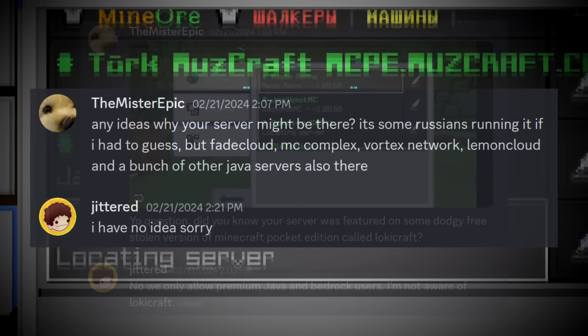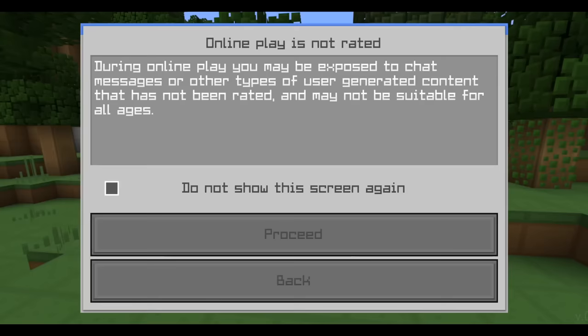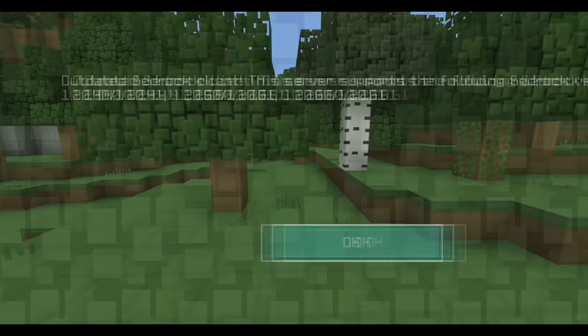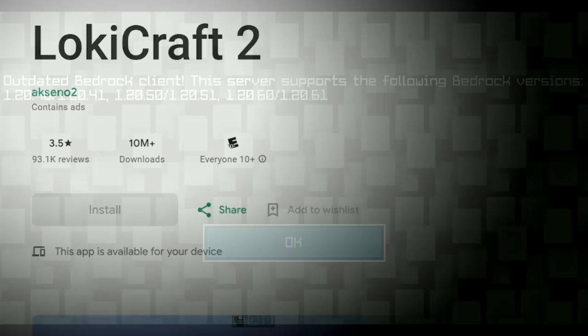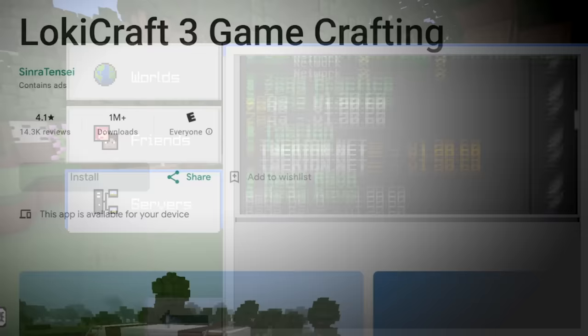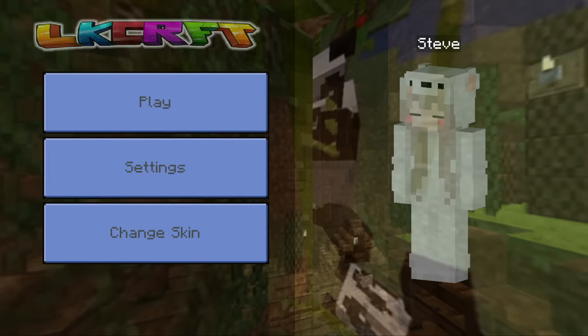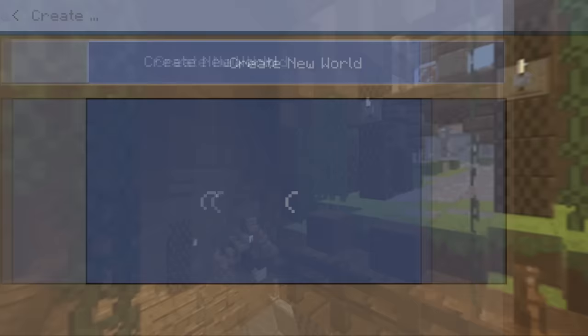The strangest thing is that I couldn't actually join any of these servers — every time I tried, the game would crash. I realized that to play you probably have to log in with HitCraft first, but most servers won't let you regardless because this stolen version is very outdated. Loki Craft 2 by the same developer with over 10 million downloads is legitimately identical to the original Loki Craft — even the ads are the same. However, Loki Craft 3 by a different developer with over 1 million downloads seems to just be a renamed version of Craftsman Building Craft with the blue reskin — so the already stolen Minecraft was once again stolen.